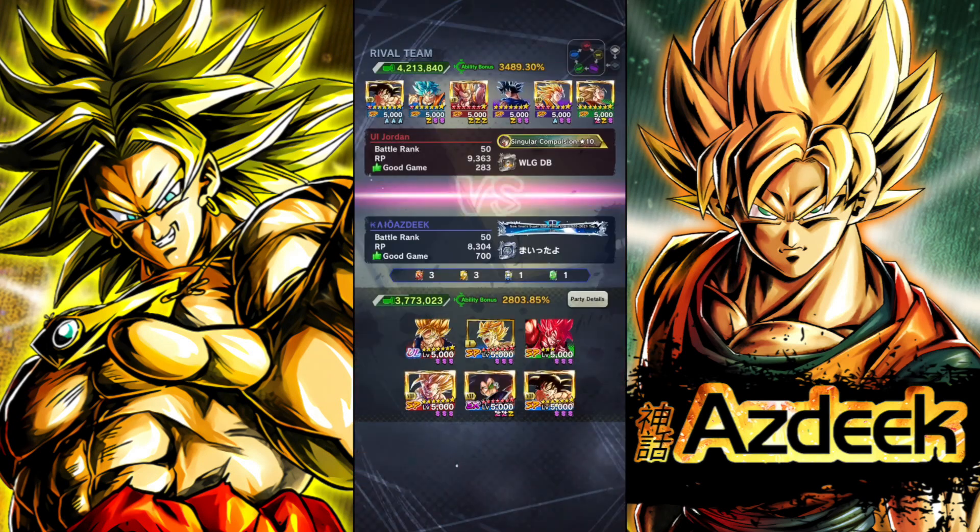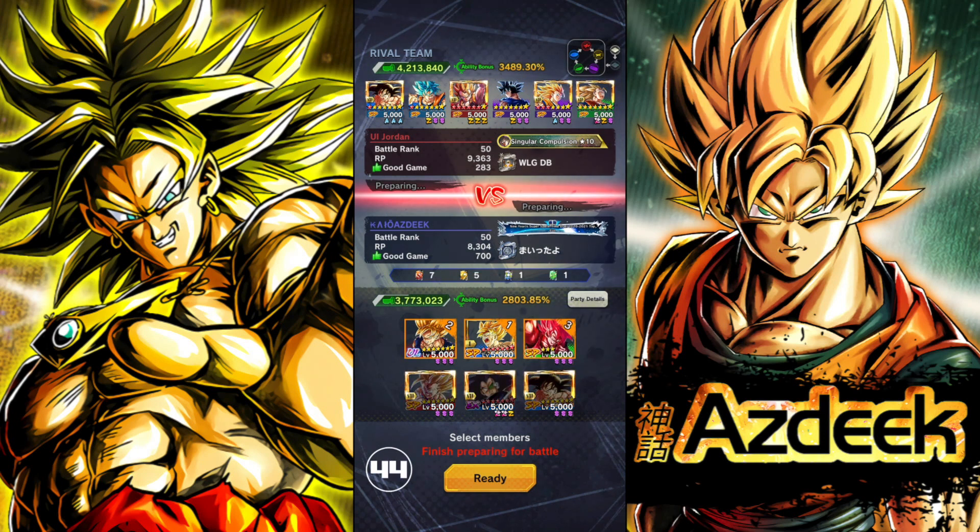For the first match of the video, going against UI Jordan. It looks like he's kind of running on the Saiyans team too. Look at how many Blues he has. So immediately right off the bat, I can already tell you guys that we are most likely going to have to bring in this Green Goku, just so we can go ahead and have a little bit of a chance against these big boys right here.